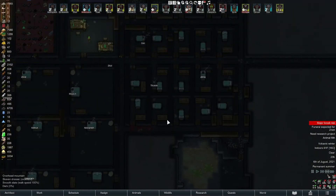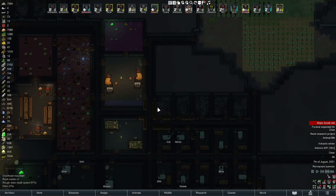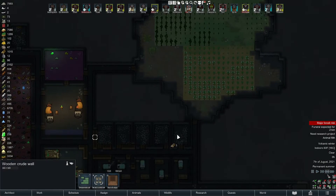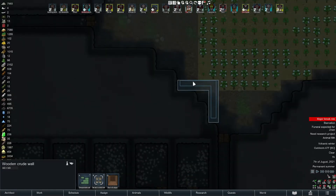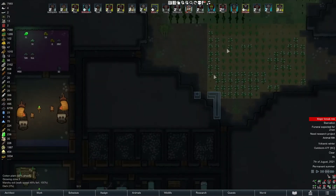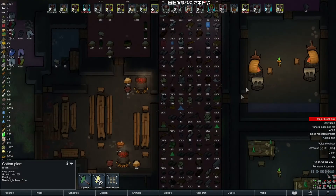The warrens have expanded and we have a little more room over here for additional expansion. One, two, three, four - boom. We're not gonna sow any more cotton - they turned off sewing. We have over 2000. We were making armor but now I'm like, well maybe not.